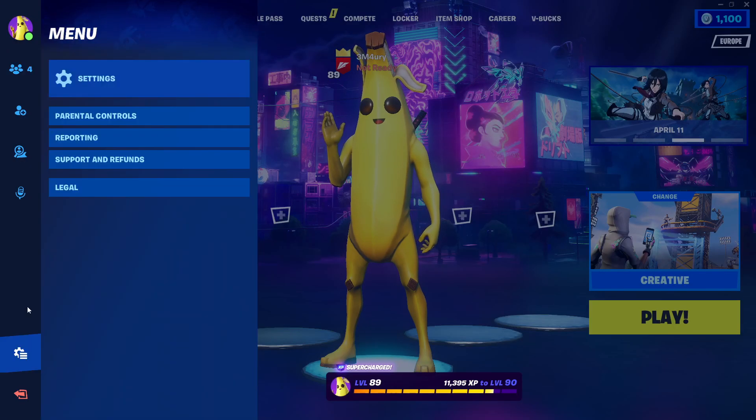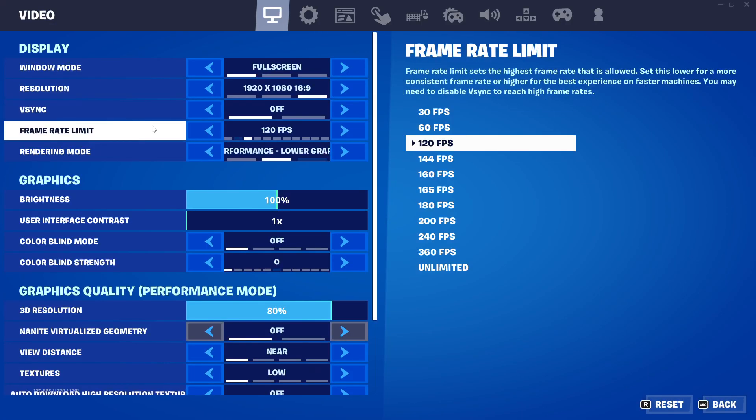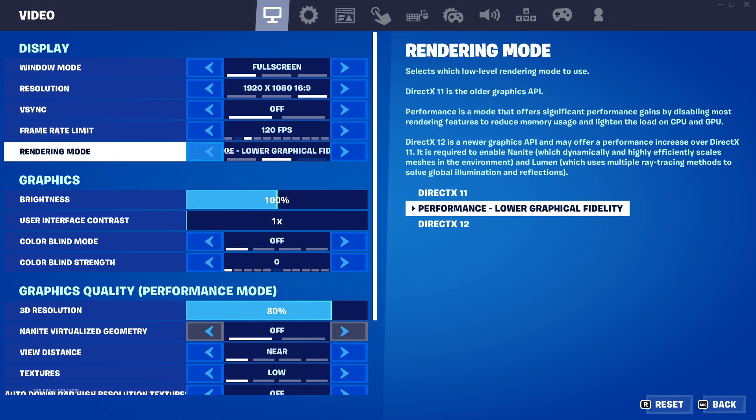We're going to go to the top left and navigate to our settings. When we're in settings, we're going to have two things we need to do. The first one is performance mode — if you care about only performance and you don't care about graphics quality, and it's alright to see things not the best, you're going to go with performance mode. It's going to give you a significant boost in FPS and the graphics quality isn't that bad, to be honest.